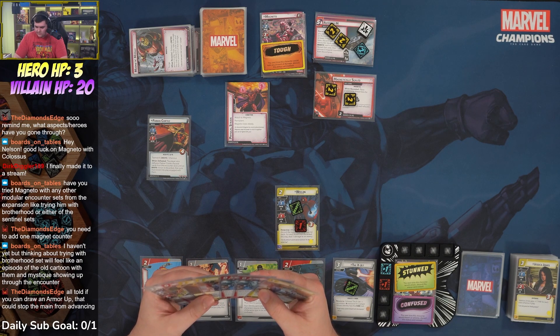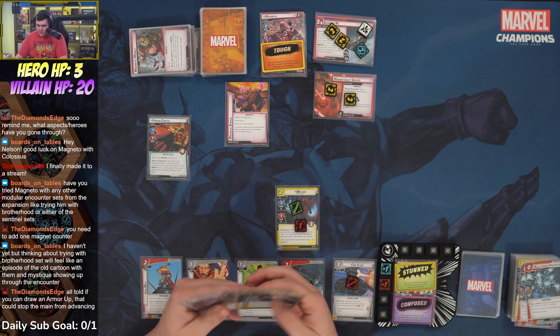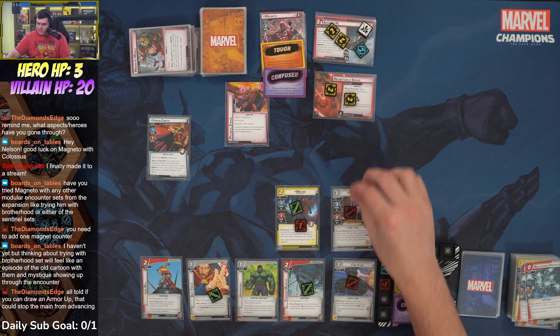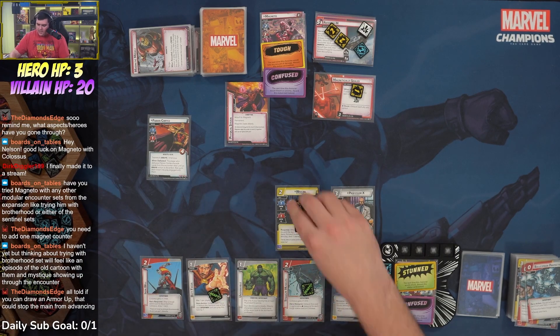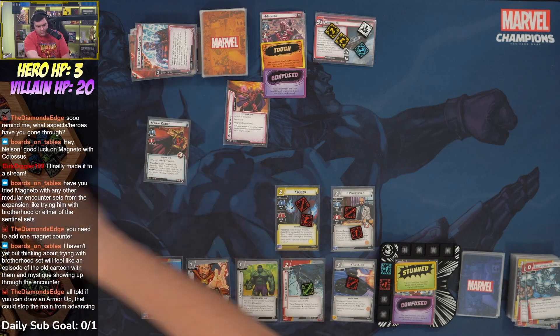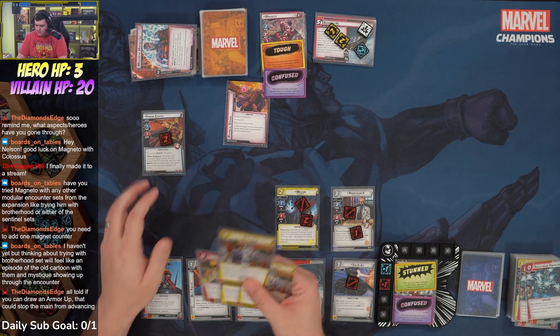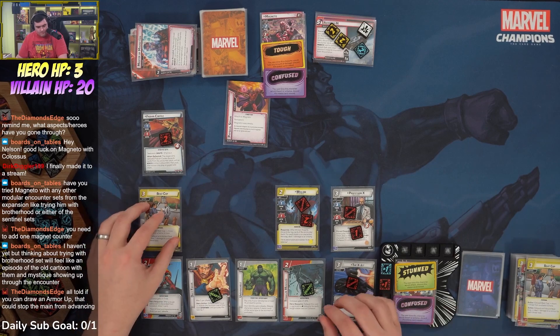We use two Bulletproof Protectors and X-Jet to pay for Professor X. When Professor X enters play, we confuse Magneto. We use Professor X to thwart three off Magnetically Sealed, he takes one consequential damage. Wiccan takes the last threat off, discarding two cards and dealing two damage to Fabian. Then we play a Beat Cop — exhaust for one counter, removing one from Asteroid M.